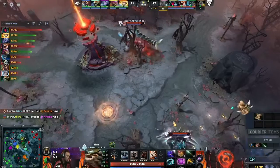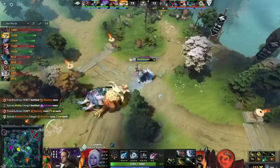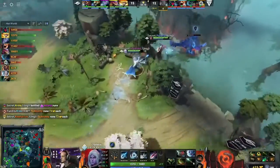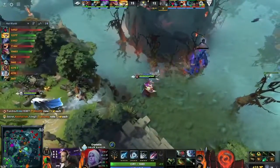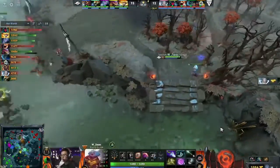He has full Hurricane Pike, so he can get pretty aggressive in these engagements — Hurricane Piking in, meeting, taking the fight to this Drow if she gets caught. Would expect Tundra to group up, probably try and smoke for some sort of good fight with vision very soon here — get the right kind of fight, take Rosh.